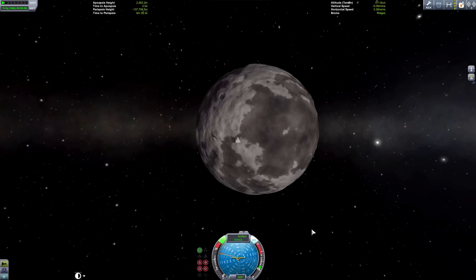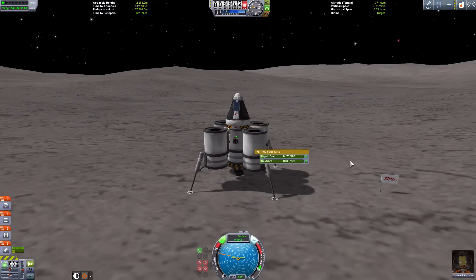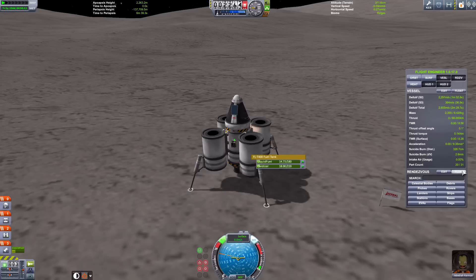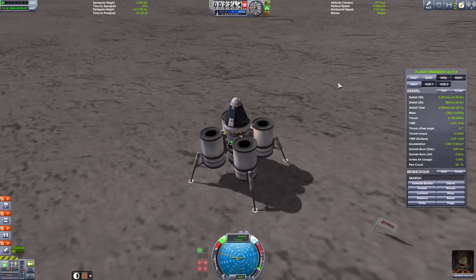We go back to the surface, launch off, and make sure we use all the fuel in the outer tanks. After they're used up we can decouple them and get much better delta-v. I'm going to bring up the delta-v of the spacecraft — we've only got 364 left in the outer tanks so we can keep an eye on it.